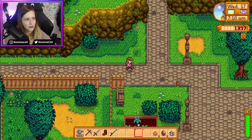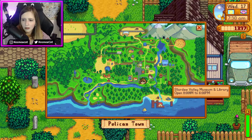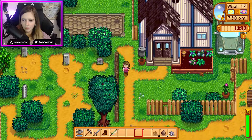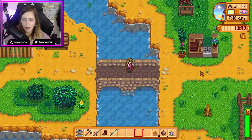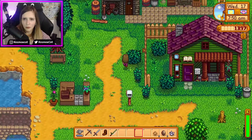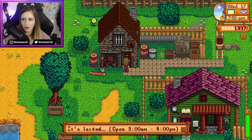The museum is right next to it, so we're gonna be cool. Where was the blacksmith? Oh, that's the museum! I don't know why I didn't see it last time — it clearly says museum. I guess I didn't assume that tiny house is a museum. Okay, let's go to the blacksmith first. Hopefully they're not closed. It's locked — open at 9 AM.